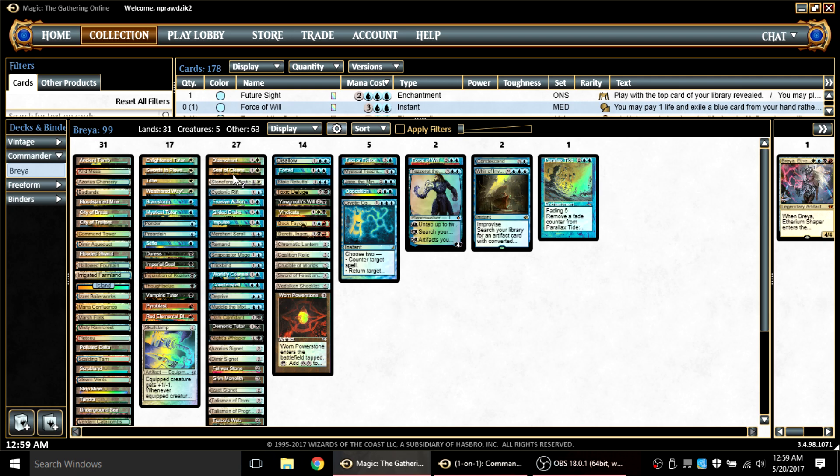Another way you can use Tide is to get Seal of Cleansing down, cast Tide, activate it five times, and sac the Seal in response — boom, you've got him on turn four. Another way is to disenchant it in response, same as you'd do with the Red Blast. And lastly, you can activate Tide and don't do anything in response. During your upkeep, fading finally happens. Let it fade — it has no counters on it, it will die. On the stack goes a trigger that says return all your opponent's lands to play. And then from there you Stifle, Trickbind, or Disallow that trigger, and that will prevent their lands from coming back.